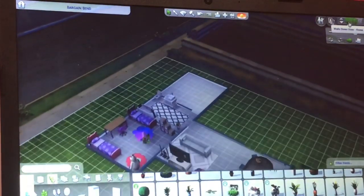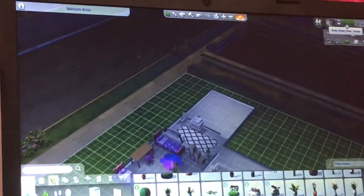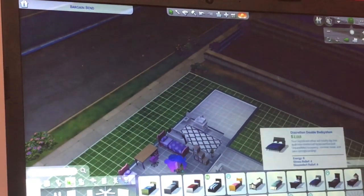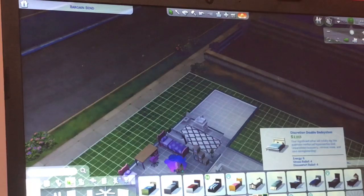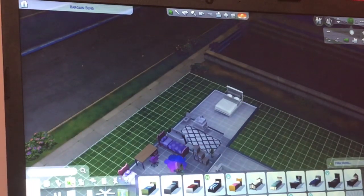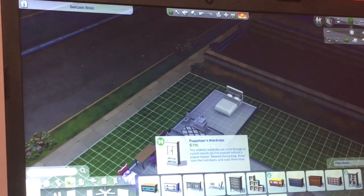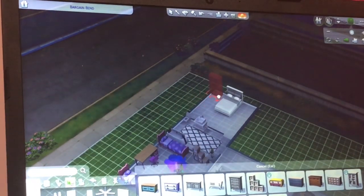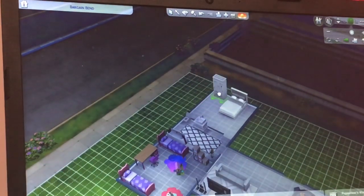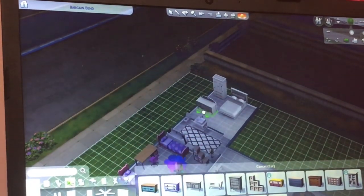Now onto the master bedroom. I forgot to change the walls in the children's room, so I'll change those in the next video, maybe to a different color. I also forgot to put tiles in the bathroom. We only have one bathroom — that might be a problem. We went for a white bed. I really liked this white theme, so we got a nice white cupboard and a white dresser in the corner.